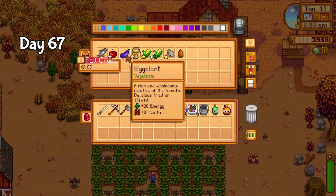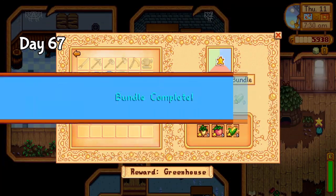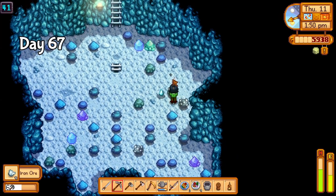I decided to take all the bundle items I had to the community center, completing the crab pot, animal, and quality crops bundles. With that, the fish tank was finally complete — one step closer to completion. I spent the rest of the day mining for iron. I started preparing for the greenhouse on day 68, as I'm only one pumpkin short of completing the pantry. I spent all day smelting down the ore and quartz I need for more sprinklers.